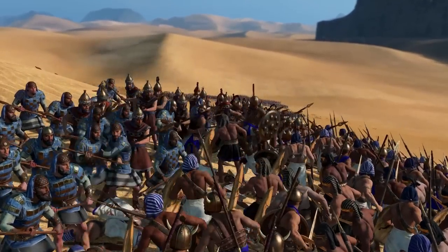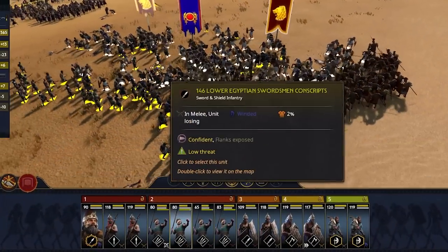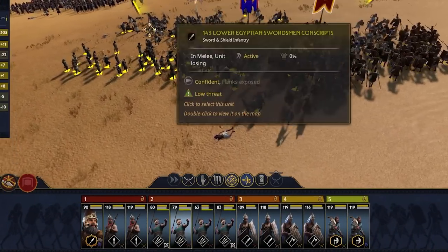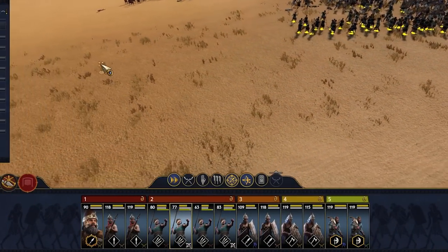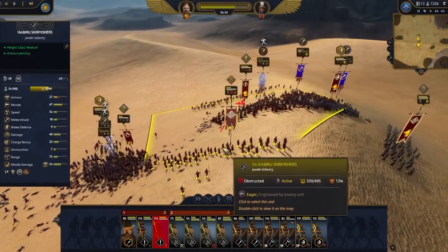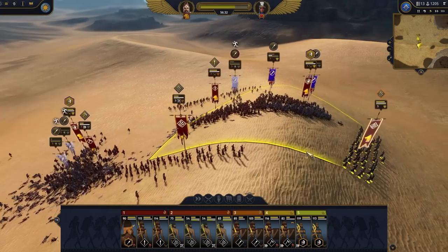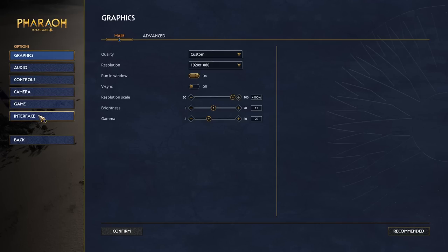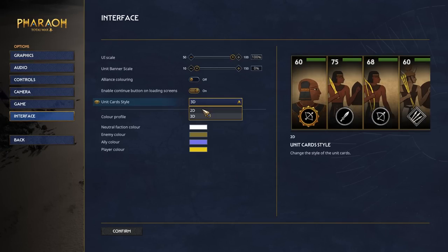We've also added alternative unit cards. While we still have the 3D rendered unit cards that have received a bit more work, you also have the choice of switching entirely to 2D unit cards, stylized as Egyptian art. Every unit across Egypt, Canaan and the Hittites are illustrated, and you'll be free to choose between 3D renders and 2D art at your pleasure.